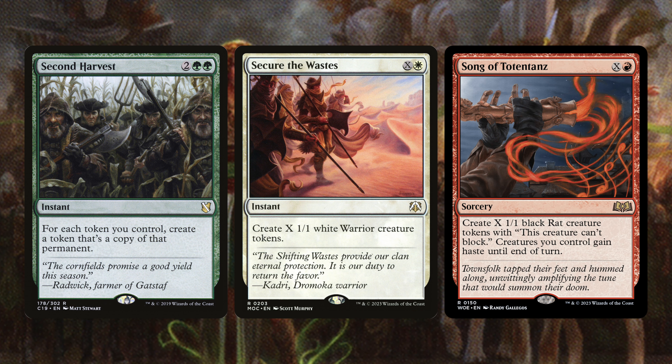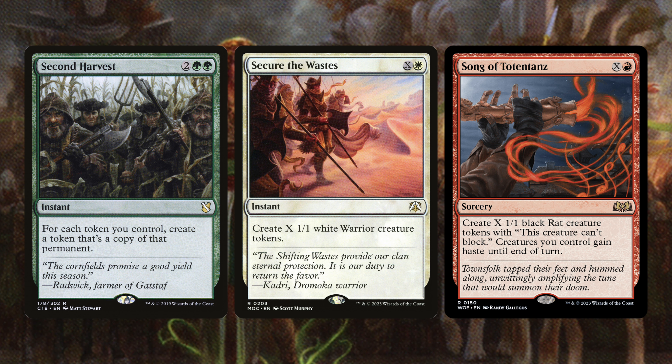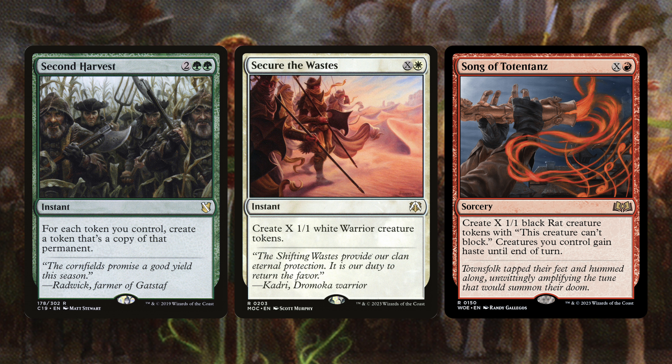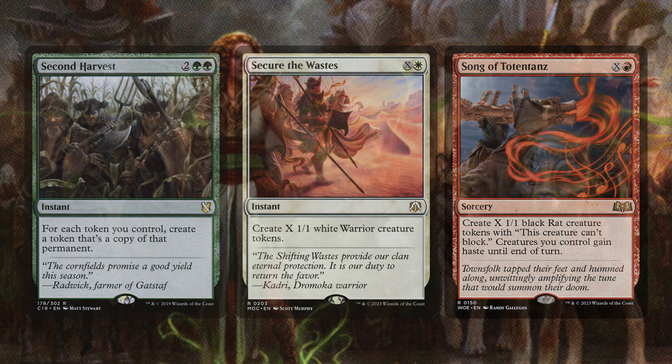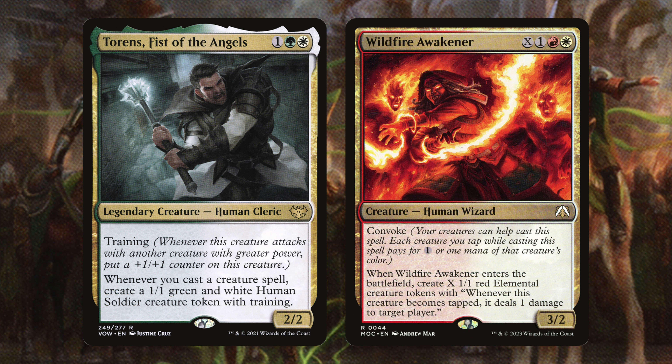Next we have Second Harvest, Secure the Wastes, and Song of Totentanz. Second Harvest is an instant that for each token you control creates a token copy of that permanent — it says token not creature token, so all our Food, Junk, and everything gets doubled. Secure the Wastes is an instant for X and one white creating X 1/1 white warrior creature tokens. Song of Totentanz is X and one red sorcery creating X 1/1 black rat creature tokens that can't block, and creatures you control gain haste until end of turn.